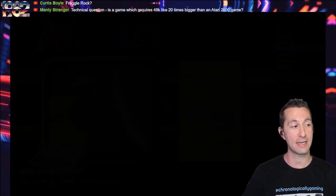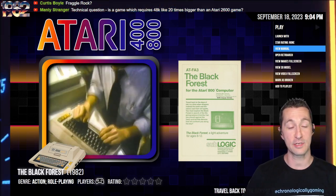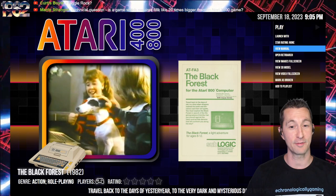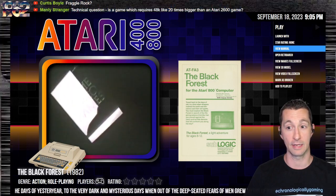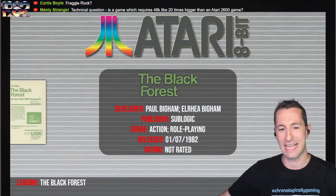That's all we have for the manual. The 48K requirement is about memory, not storage — so you could have a game that requires 48K but still plays just like an Atari 2600 game. Let's boot up the Black Forest.